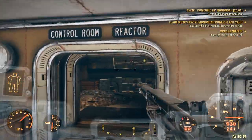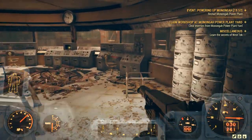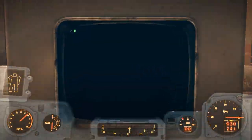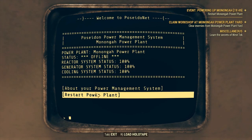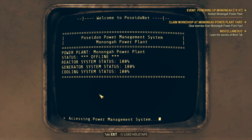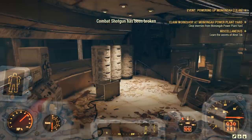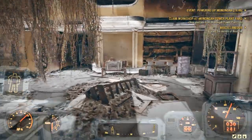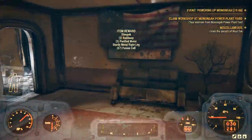Come up to here — you come in through this control room reactor, and this is what you do. Then an in-game announcement plays: 'Attention customers, power has been restored. If you experience any further interruption, please contact the Mononga power service hotline. Thank you, and have a nice day.'